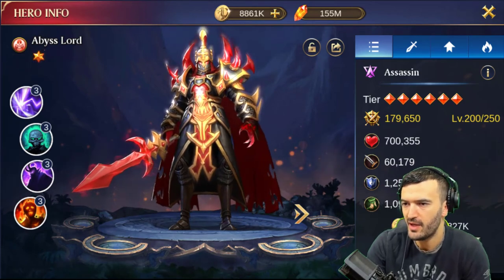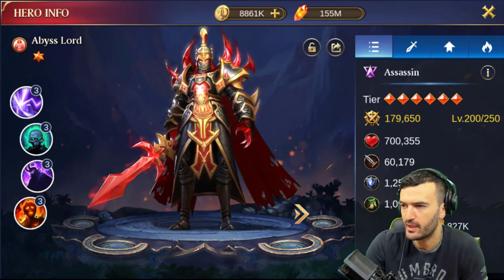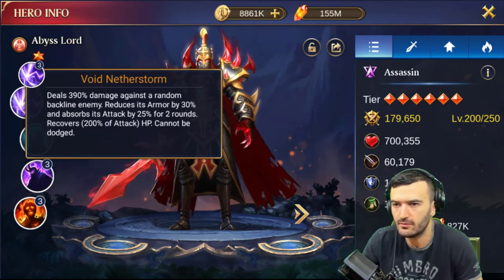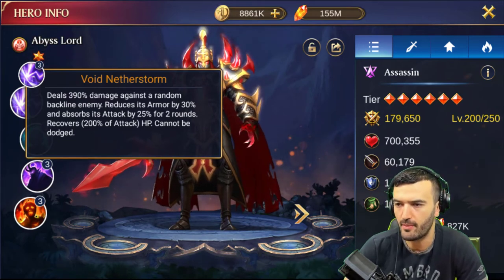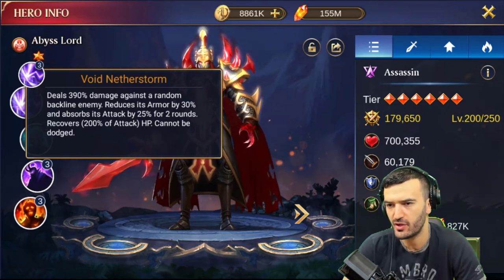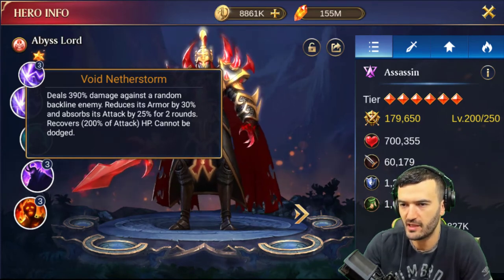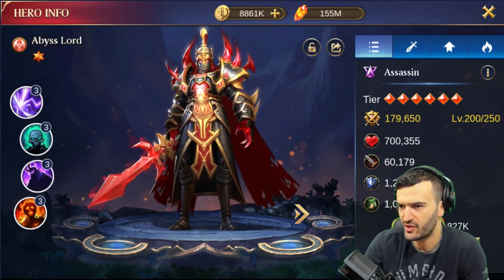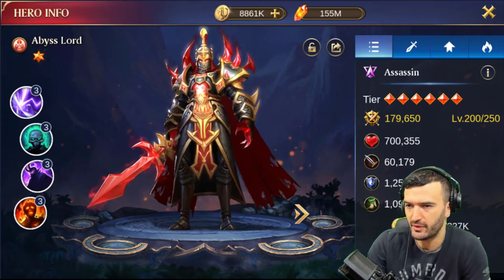Let's check out Avius Lord's abilities. In my opinion he's a great mid-game hero. His ultimate deals 390 damage against a random backline enemy, reduces their armor by 30, absorbs their attack by 25 for two rounds, and recovers 210 percent of his attack into HP — and it cannot be dodged. Every time he attacks he gains energy too, so he's useful in Crusade and all that. Early to mid game he's great; late game, not so great anymore because that recovery isn't really important once everybody starts doing a lot of damage.